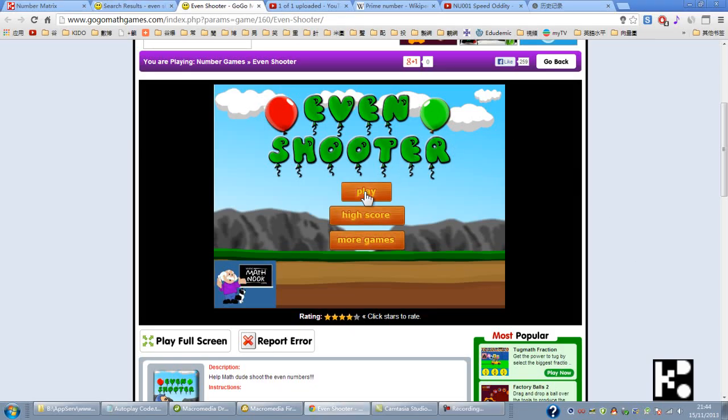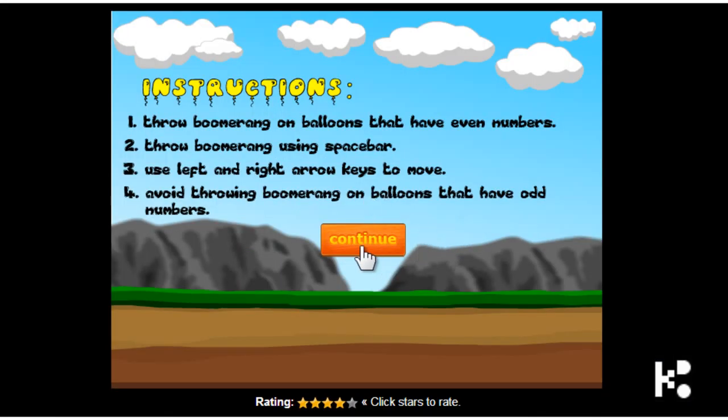Okay, continue. Throw boomerangs on balloons that have even numbers. Throw boomerang using spacebar. Use left and right arrow keys to move. Avoid throwing boomerang on balloons that have odd numbers. Okay, go.